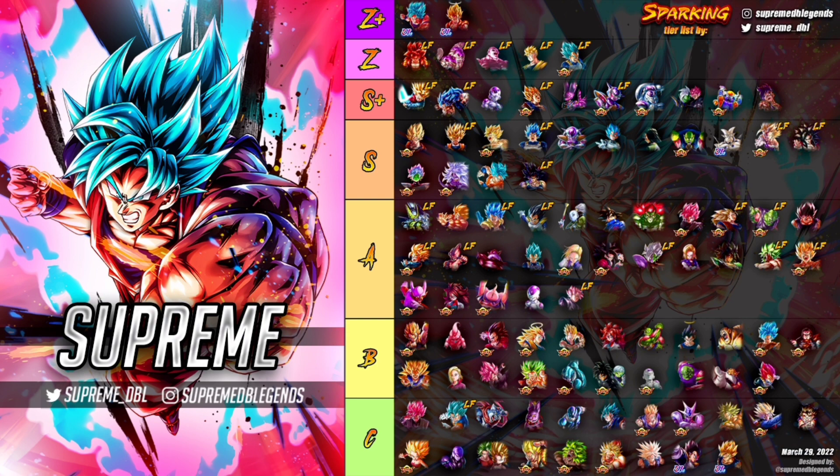Trunks — we all know what he does. Goku and Vegeta have moved down a lot; I'm not scared of them in PvP like I used to be. They don't hit as hard and don't tank as well without the boost feature in PvP. The best teams right now are Godki and fusions, and I don't think Goku and Vegeta have much of a spot there — they're down in S Plus tier but still phenomenal individually.